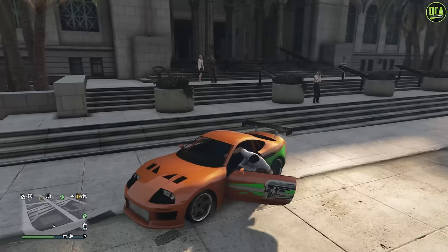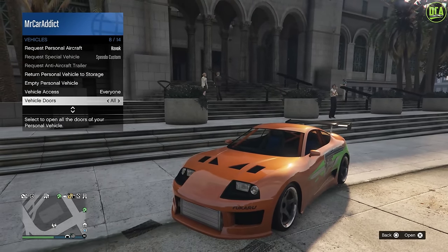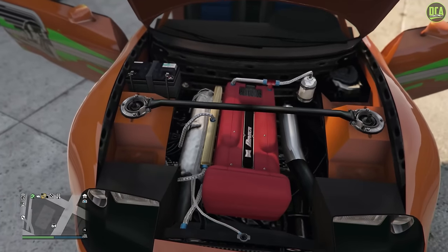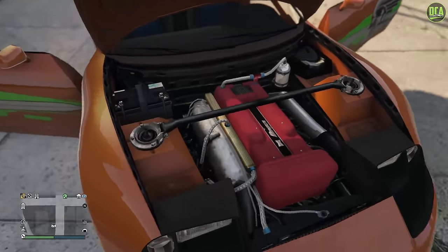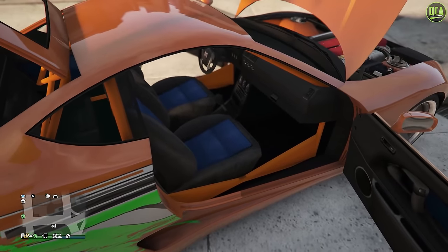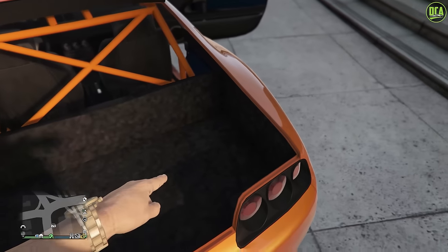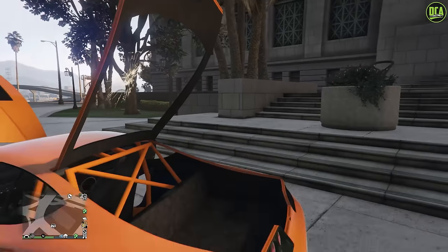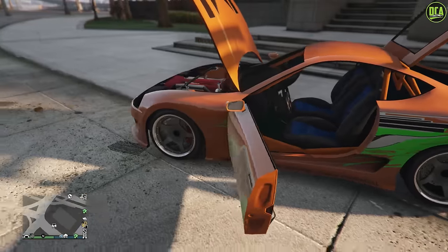Let's open all the doors and stuff. I haven't seen this engine bay in forever. Nice — no exposed turbo unfortunately, even though it is an upgrade option but only in the grille area. Looks good. For the interior — the texture quality in the trunk is terrible, it looks like a burned-up car. But the interior itself is sick — the blue and everything, I love that.